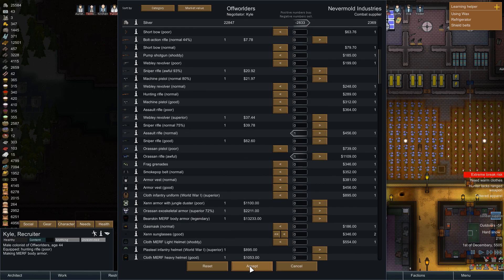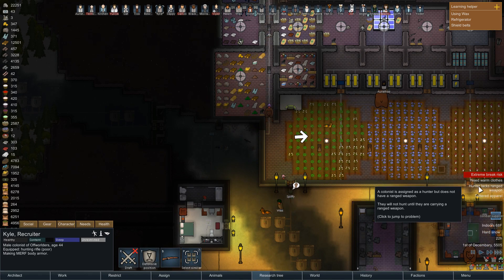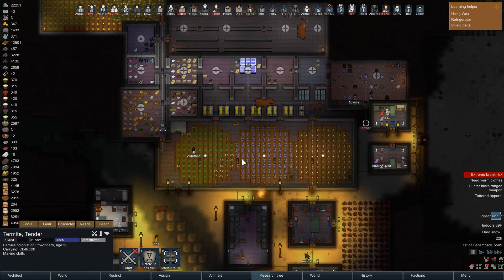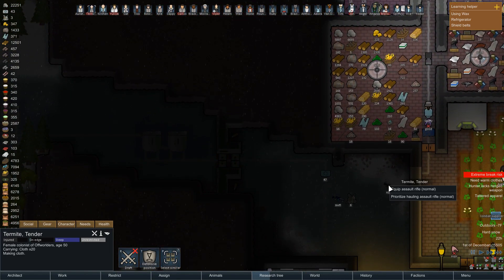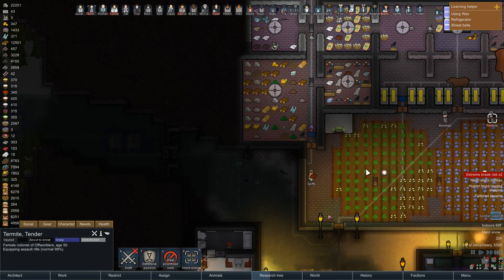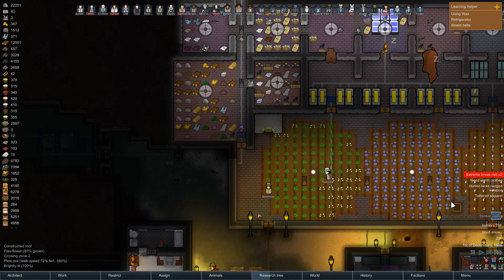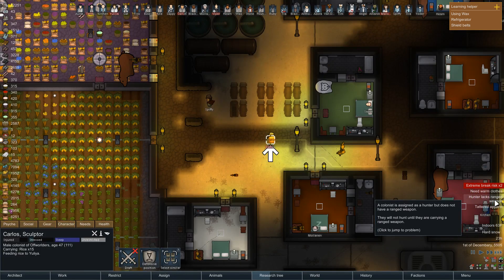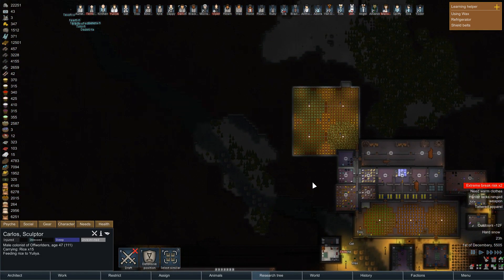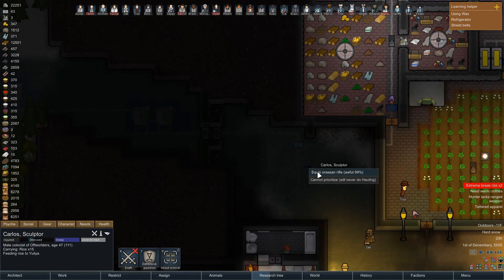Zen armor with jungle duster - I don't recall building that but apparently I did. Okay Termites, let's have you come get an assault rifle. I like how it says hunter, but we don't actually have any dedicated hunters in this place - we have Maul doing it as a side job. Carlos, let's have you come equip the Arrasin' rifle.